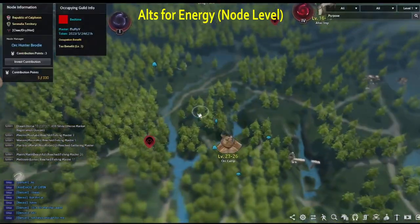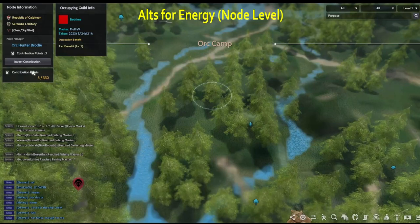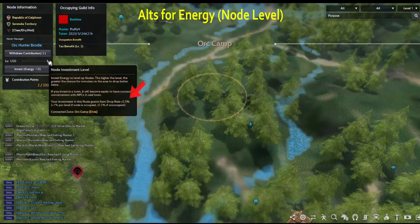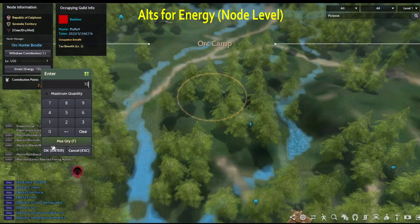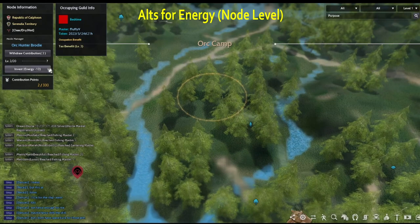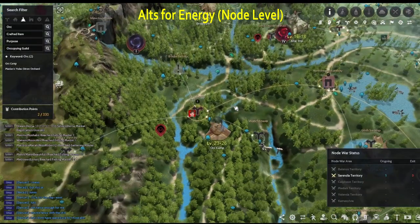Aside from workers, you can spend energy on leveling up nodes. You do need to have the node invested for you to be able to level it up. The higher the level, the higher the drop rate. However, this only applies while grinding at that specific node, so level the nodes that you want to grind at.